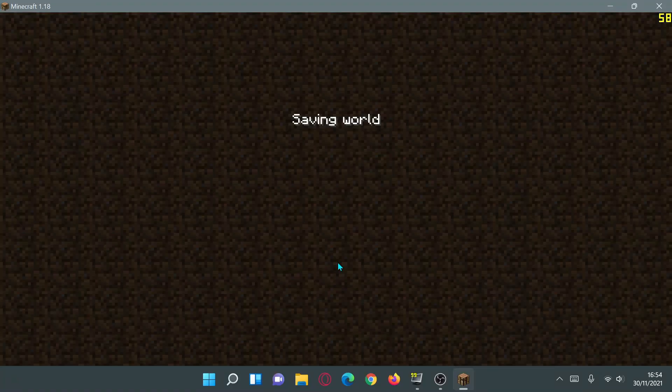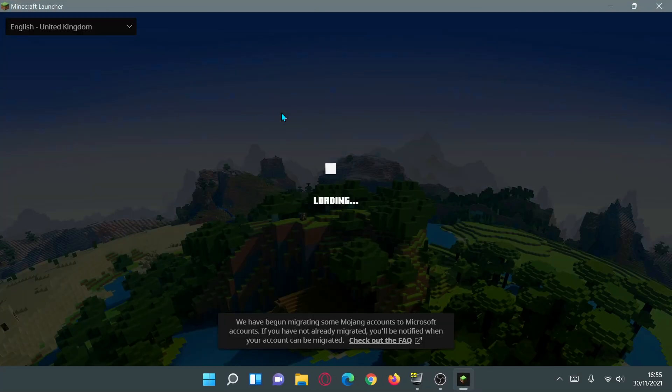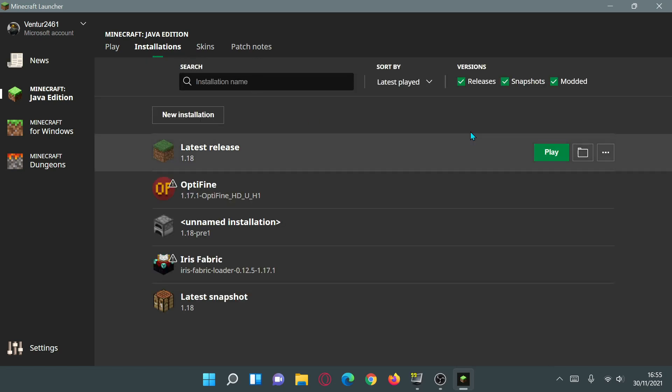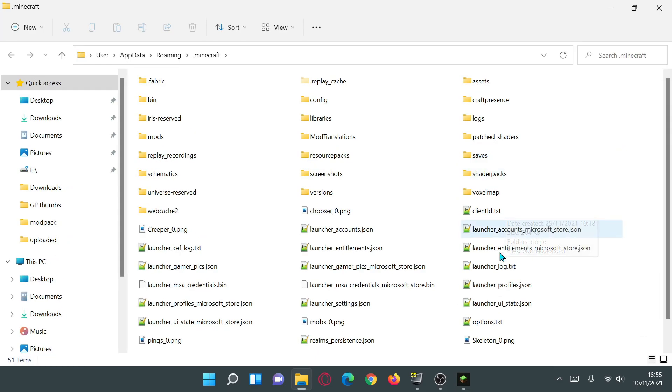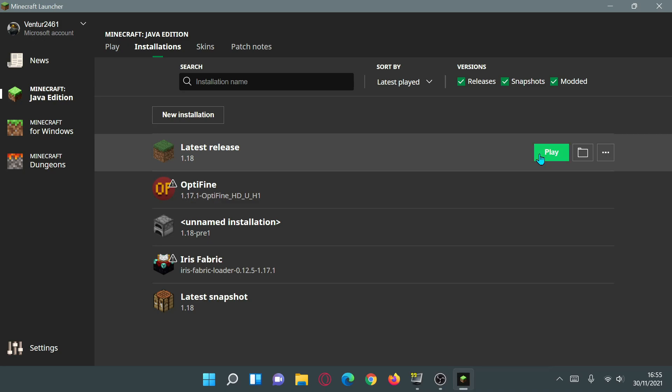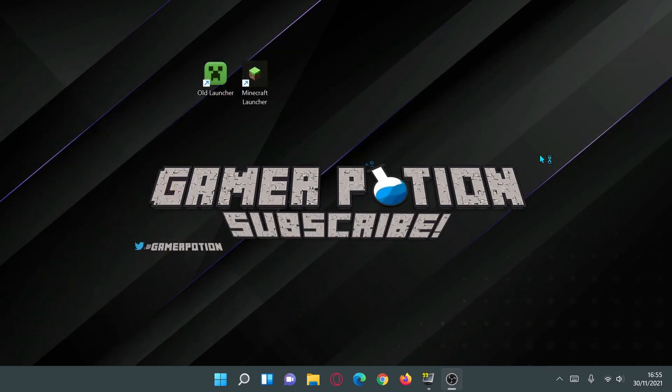Let me exit out and go into the Minecraft launcher — it doesn't matter whether you're using the old or new launcher, it's the same game. I'll click on Installations, highlight Latest Release, and click the folder icon to open my Minecraft default directory. I'm going to delete the options.txt file, which will reset all my settings to the defaults for Minecraft Java Edition 1.18.